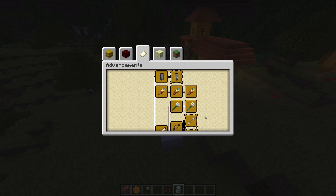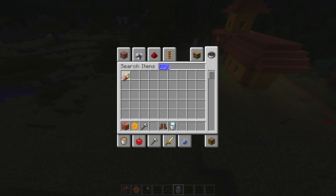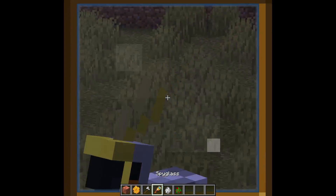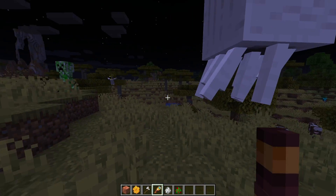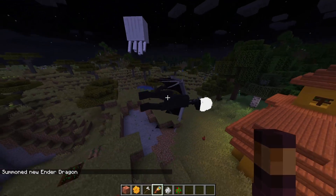Also in exploration, there are new ones with the spyglass: look at a parrot through the spyglass, look at a ghast through the spyglass, and look at the Ender dragon through a spyglass. Most of these won't be hard — they'll just come up in normal survival. If I look at a parrot I get it, look at a ghast I get it. 'Is it a bird? Is it a balloon?' Then summon an Ender dragon and look at it.